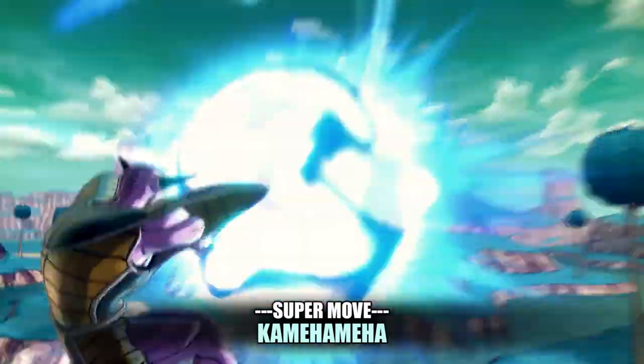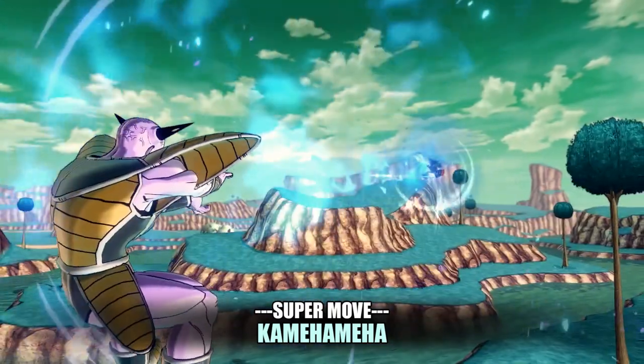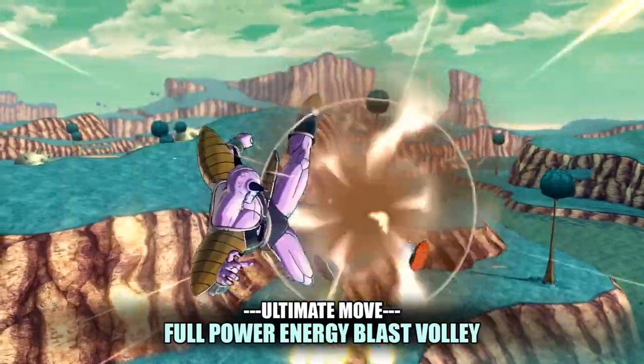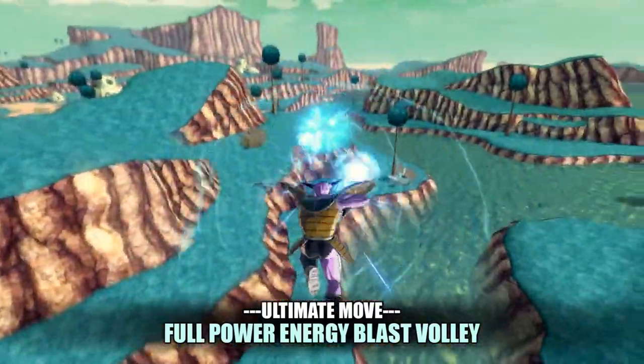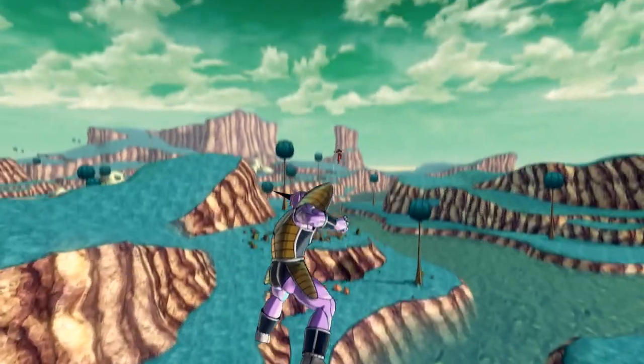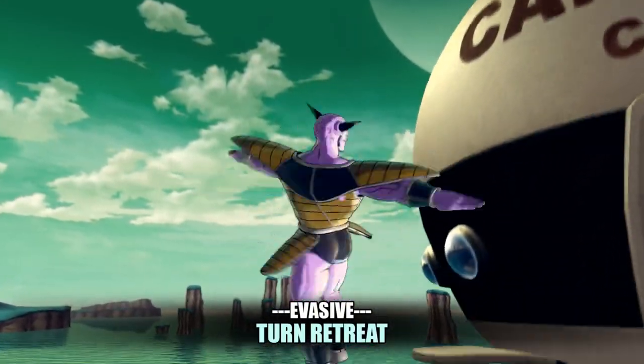Next is Kamehameha, Goku's signature move he learned from Master Roshi in Dragon Ball. Next is Solar Flare to blind the opponent at the expense of 2 ki bars. Next is full power energy blast volley — it's not generic, this is super original. And finally his evasive is Turn Retreat.